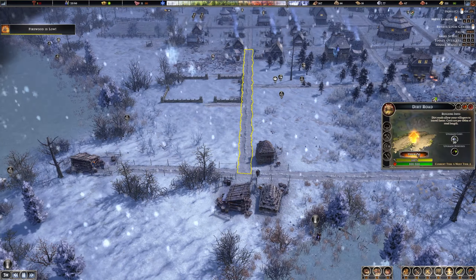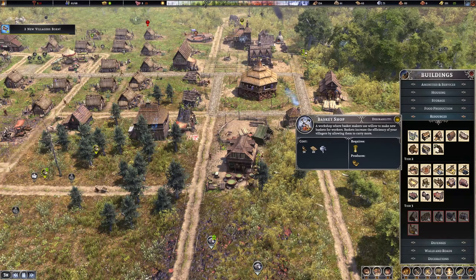Cholera — that is not good. We need baskets as well. We have willow bush. I think we have these guys that are collecting things. Do we have anything to collect here? Well, there are a few things actually. Let's move it — they will take care of some of these, including the willow. Basket shop — let's build this.